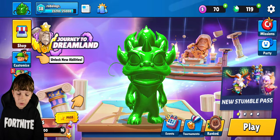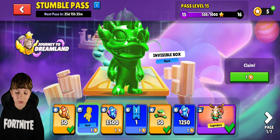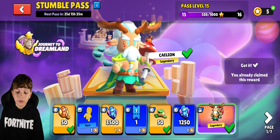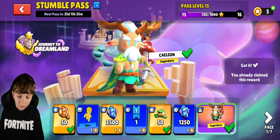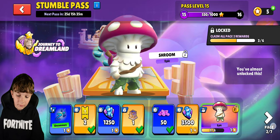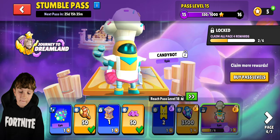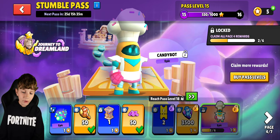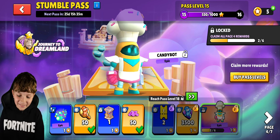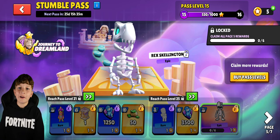There's a new Stumble Pass — basically a battle pass in Stumble Guys. When you get it you can redeem this one for free. There are a lot of rewards: there's the Shroom Guy, some glowing forest footsteps. I love this one — Candy Bot, he's really cool, he kind of looks like an Among Us character. And then there's Rex Skellington who looks like Dry Bones from Mario Kart.